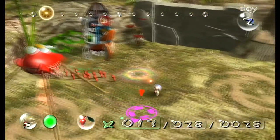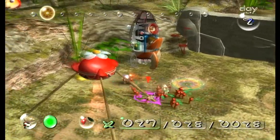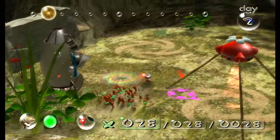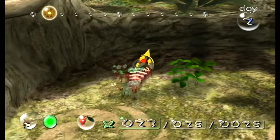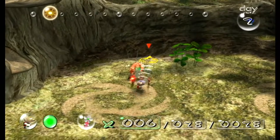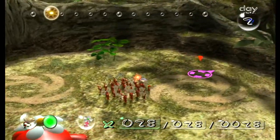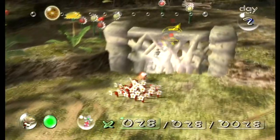More nectar - get in there boys! One Pikmin will drink the whole lot by himself which is a huge waste. With powered-up Pikmin they are much faster and much stronger, so it's always worth trying to power these guys up.